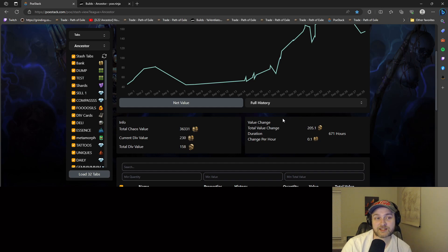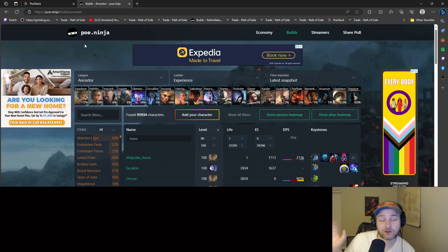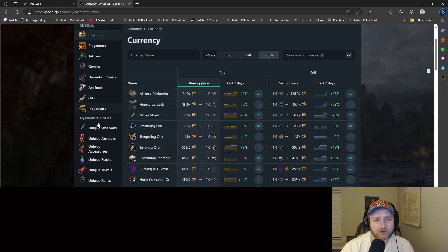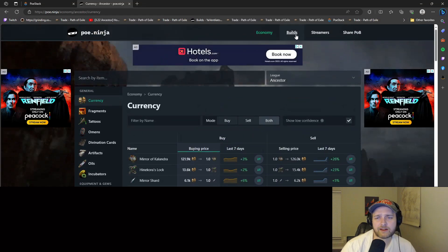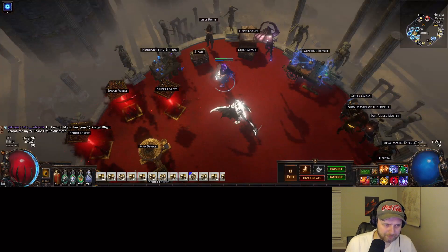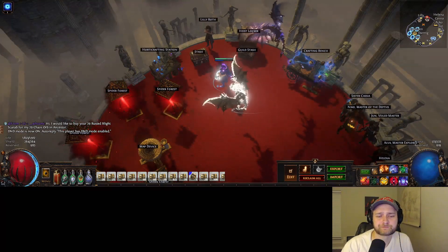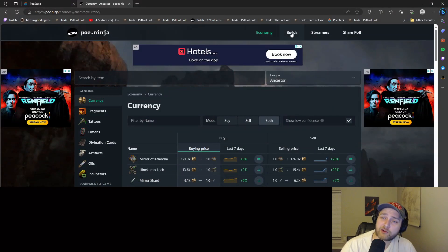The next one I'm going to stop at is PoE Ninja — PoE.Ninja. Links for all of these will be in the description, by the way. PoE Ninja is just a really, really nice website for quality of life. You can check the economy and see prices on whatever. I don't really use this part of the build. For this program, all I really use is builds.